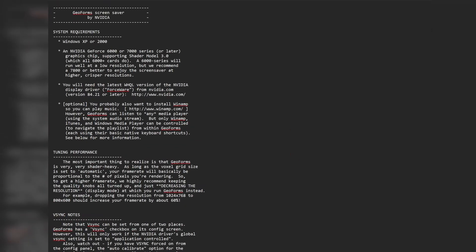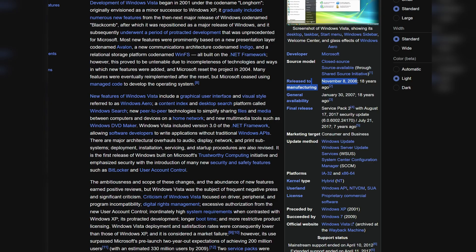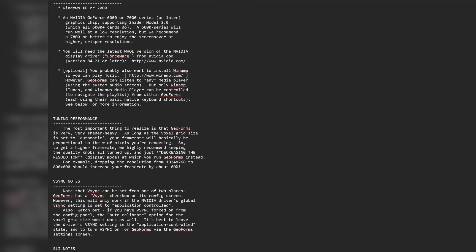So let's dive into the readme. System requirements: Windows XP or 2000 — so this is actually probably pre-Vista. Vista was released on November 8th, 2006, 18 years ago. It needs an NVIDIA GeForce 6000 or 7000 or later, Shader Model 3 — it's meant for the 7000 series but the 6000 series will do it. The late version of the drivers, which at the time were 84.271. I think we're now on driver version 550 or something like that.